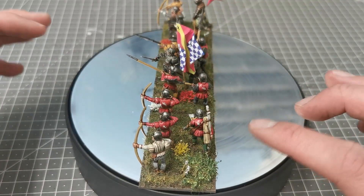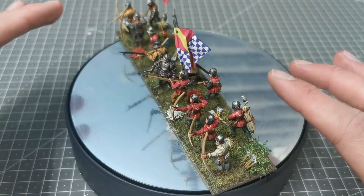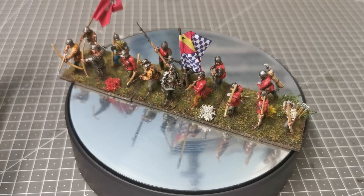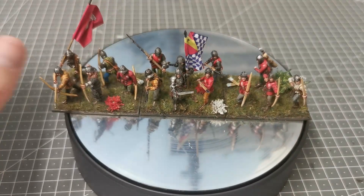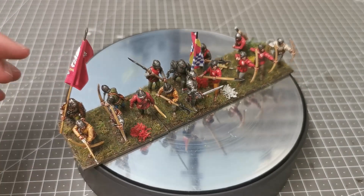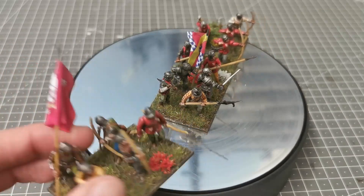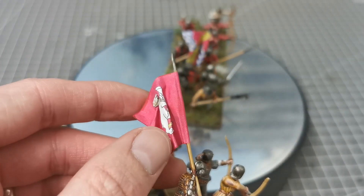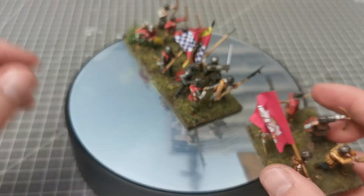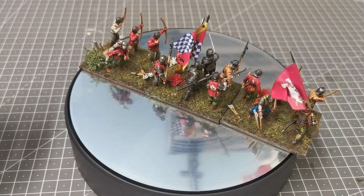I generally base four or five archers to a base and cram quite a few onto the middle base with the bill. Being the Earl of Warwick and given how wealthy he was, I want his livery and pennants everywhere, so I'm including more flags than I normally would — including a livery flag with the bear and the ragged staff on it. I've got these little pennants that I can put flying throughout his ranks.